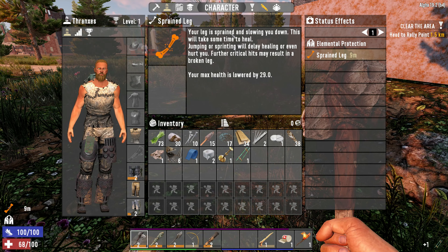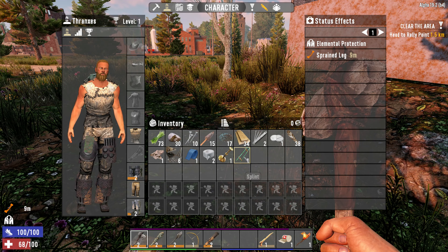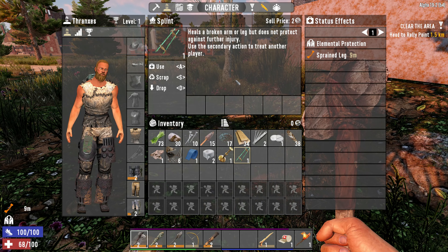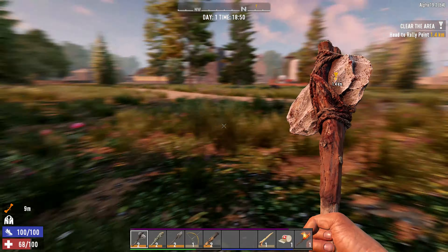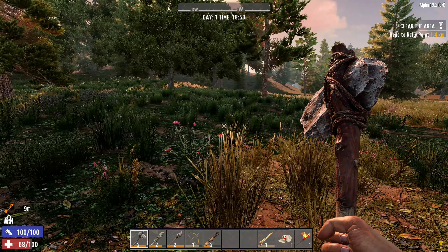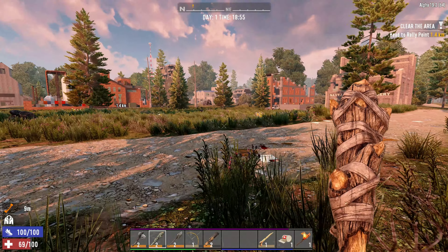Your leg is sprained and slowing you down — this will take some time to heal. Jumping or sprinting will delay healing or even hurt you. Further critical hits may result in a broken leg. A splint heals a broken arm or leg but does not protect against further injury. That lowers your health by a significant amount — 27.4, but it's only for nine minutes.